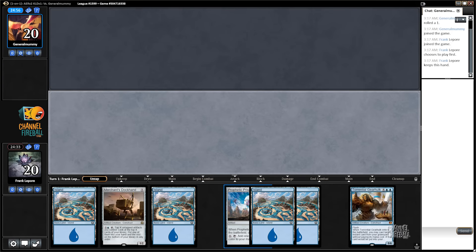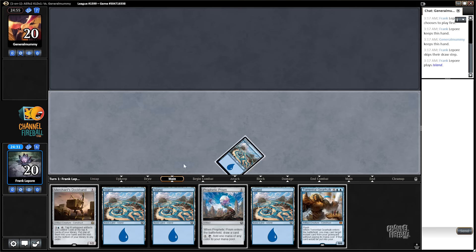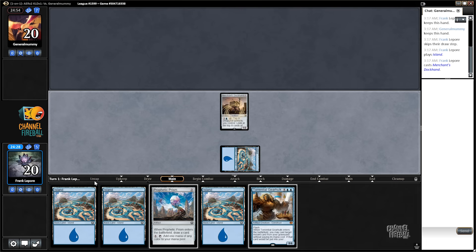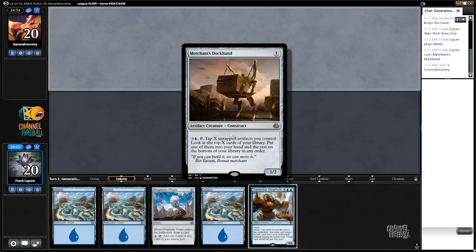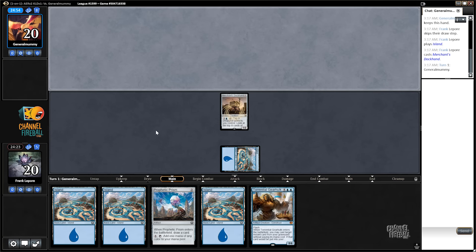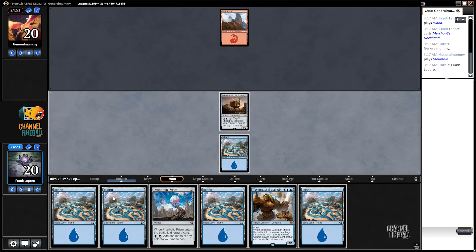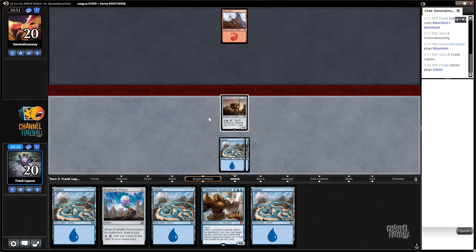Got this turn one Dockhand. This guy's going to be attacking all day — he counts excellent-type artifacts you control. So if we have one Prism, we can look at one Prism, which we do. Get in there, you little artifact man.